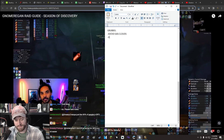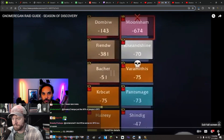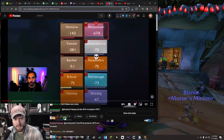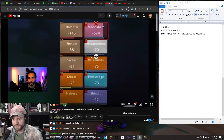Okay, I'm going to make some notes as we do this. Avoid gas clouds. Drag adds at like 10% into cloud to kill them. I'm going to put that right there and have the notes here so I can make the notes while we watch this.